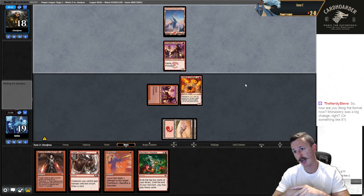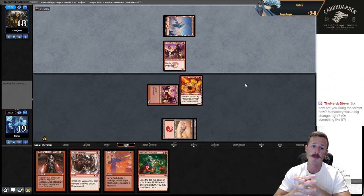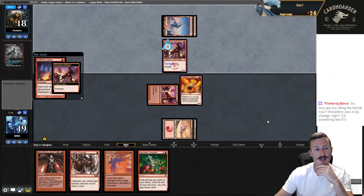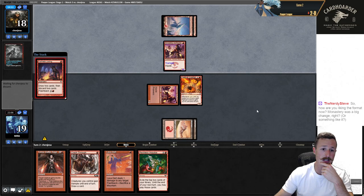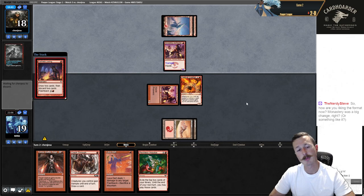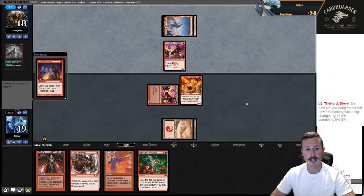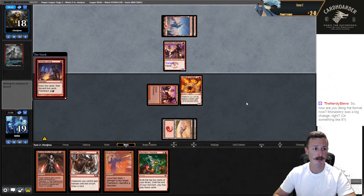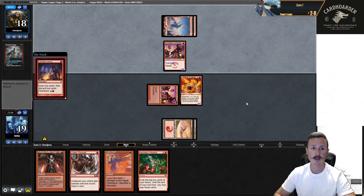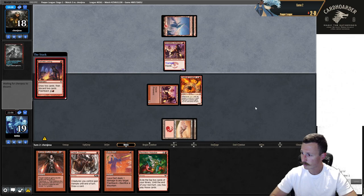I haven't played much since the last recording — I've been out of town visiting family for the fourth, came back, been super busy with work. I played one Pioneer league and one league with this deck off stream. It seems like Swiftspear definitely changed the format a lot. I think Mono-Blue Faeries with six to eight Hydroblast sideboard has got to be really well positioned — there's so much red right now, getting to board in that many Hydros is insane. Plus Counterspell plus Spell Snare. It seems like a really well positioned deck.